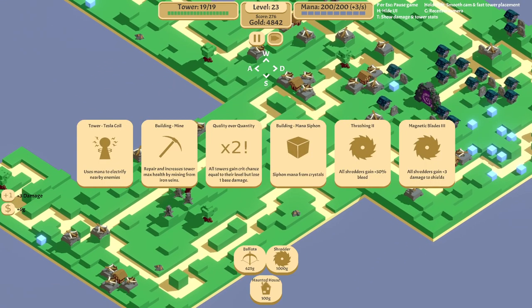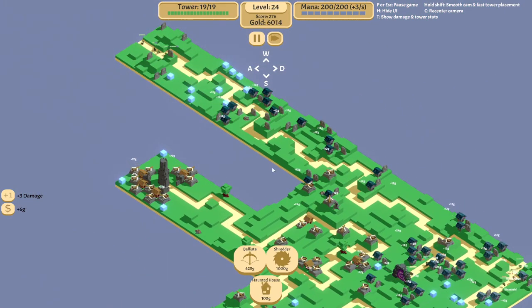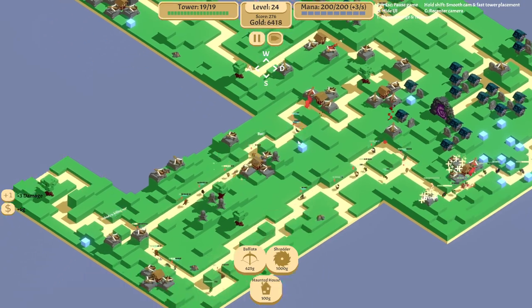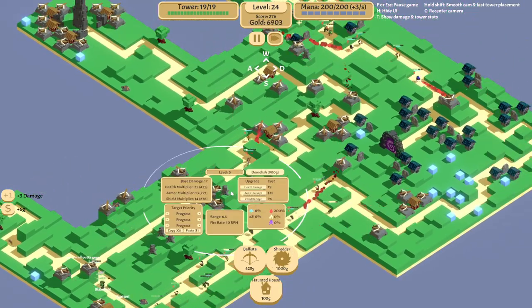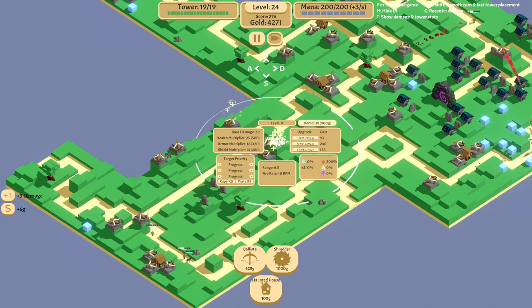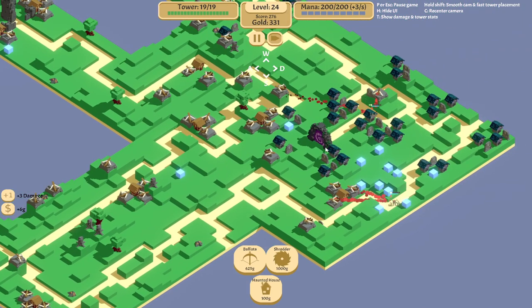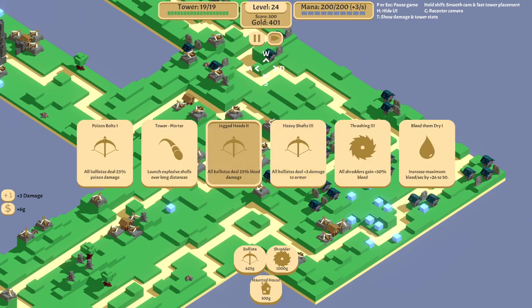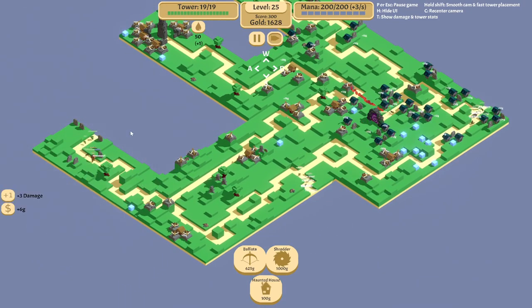My game froze there for a second. I think the best way to win this is to just add more bleed — or maybe just finish this, that's plus three damage — but yeah I think more bleed would probably do us good and give us more long-run power if we can get eviscerate as soon as possible. Let's also upgrade the armor damage of most of these dudes.